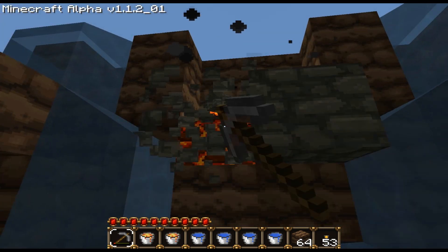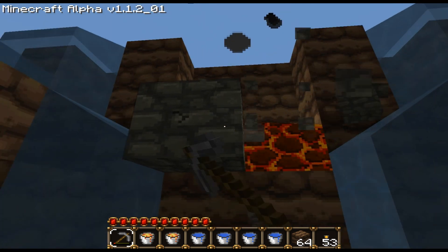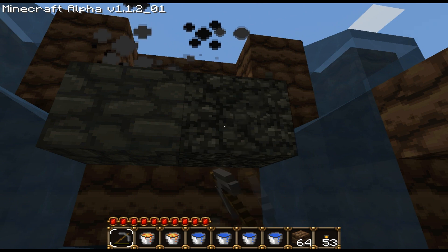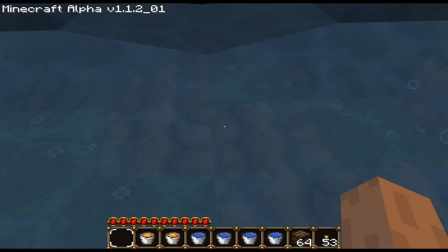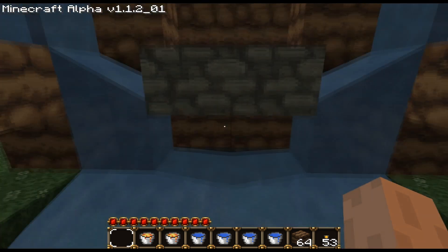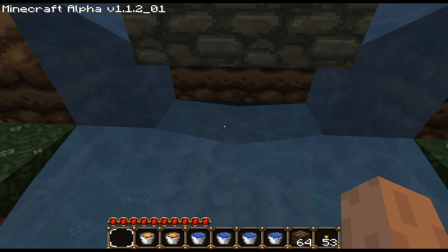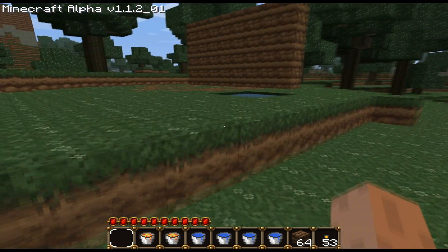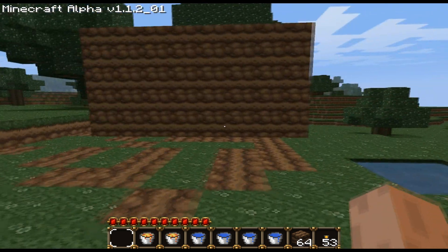You'll be able to mine cobblestone and have it regenerate right in front of your eyes, so you can stand here and just keep mining. The cobblestone will fall into the water and there's a current that'll pull the cobblestone towards you.